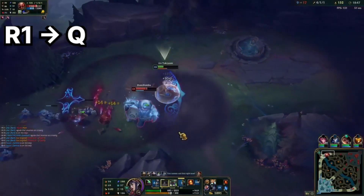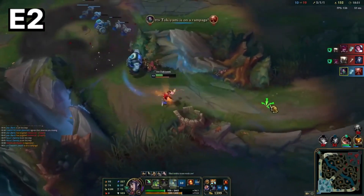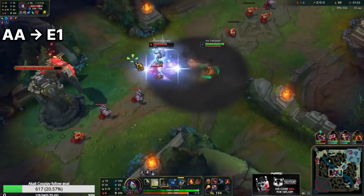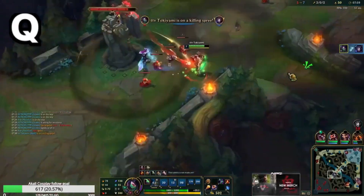We start with R1, Q, Shroud, Auto-E1, R2, E2. First, we start with R1, Q, Auto-E1, Flash, R2, Auto-E2, Q, and then she dies.